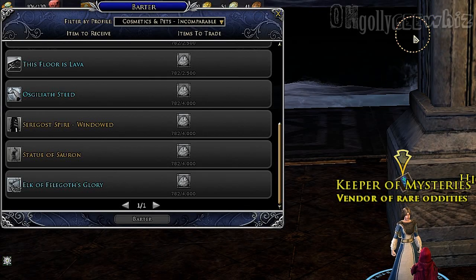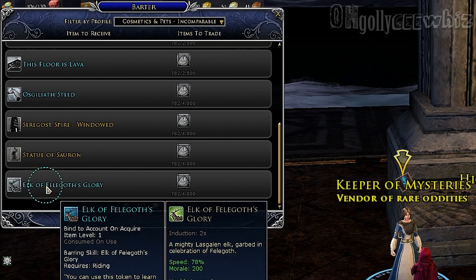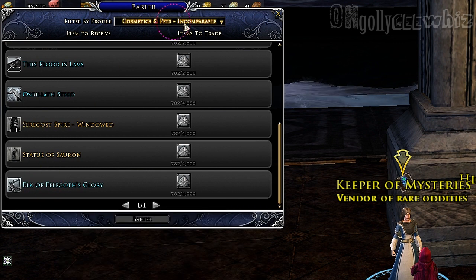Hey guys, I just wanted to show you that there's actually a new mount, an elk mount of Felgaloth Glory, which you can actually get if you're lucky from the new boxes that you open with the black keys, or you could actually buy it using ash. It costs $4,000 ash, and you can get it from the vendors of Rare Oddities, Keeper of Mysteries, and it would be under Cosmetic Pets Incomparable.